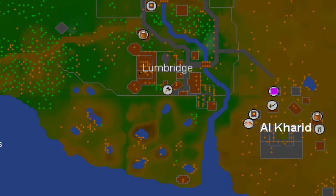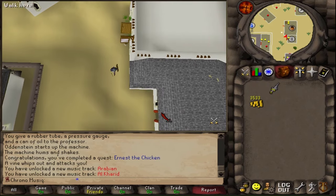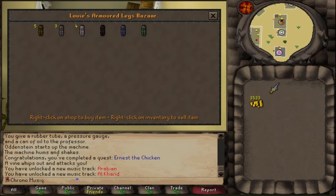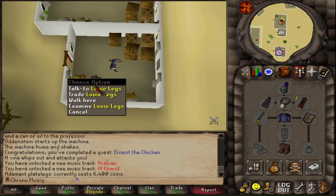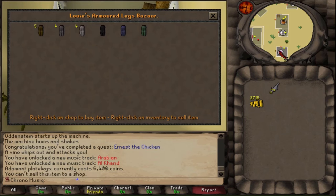In the new town of El Carado, we have a new general store, which is a new place where we can sell our items. Just adjacent to the general store we have a plate mail legs shop, with a full range of leg armor to spend our money on. This is my new best-in-slot legs, but it's going to cost me 6,400 GP. If I sell my iron plate legs I'll still need around 2,700 coins.